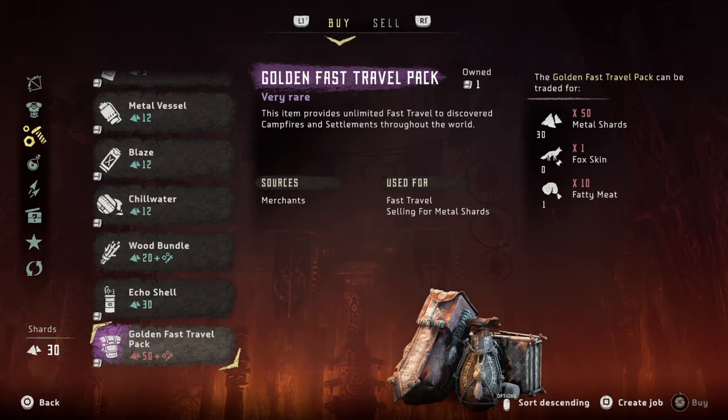You can get the fatty meats by hunting various animals. Metal shards are the standard currency in the game, and the fox skin can of course be obtained by killing foxes, though it's a fairly rare drop that I estimate to be around the 10% mark.